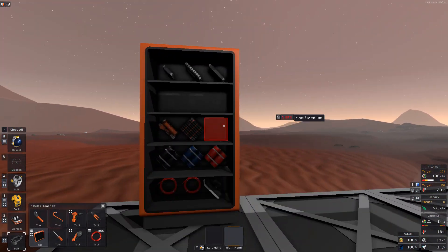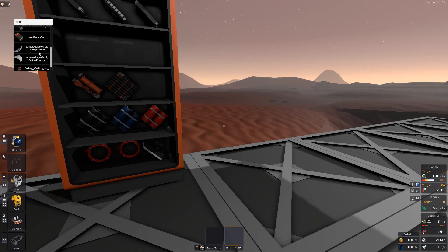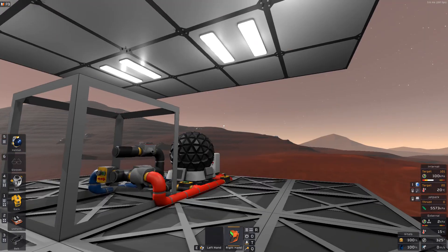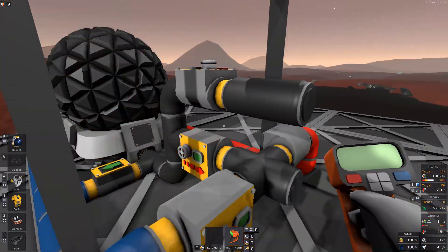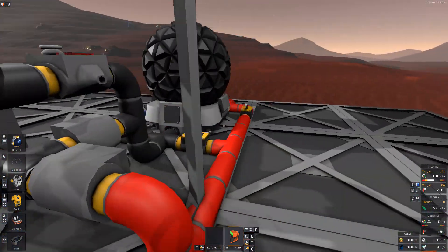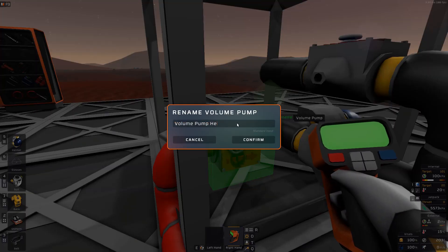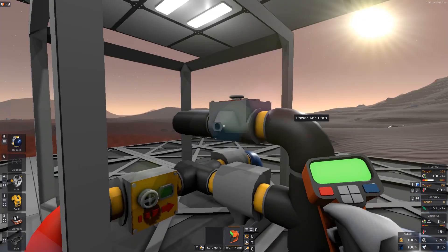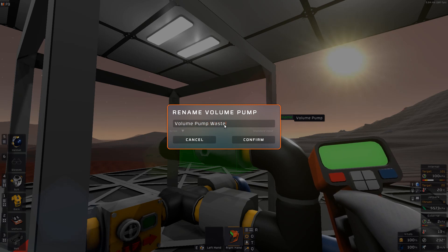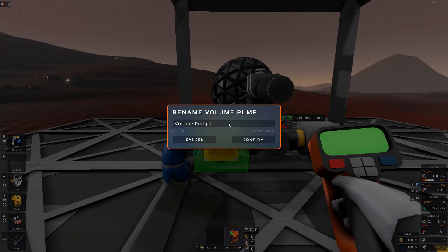We need to label some of them. We need to name the volume pumps so that we can refer to them later when we set up the logic. We'll call them: volume pump heat, volume pump waste in, volume pump waste out, and volume pump cooled.